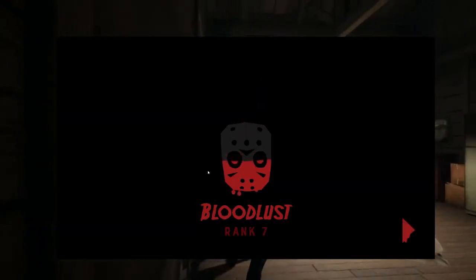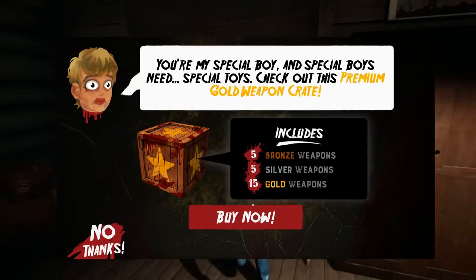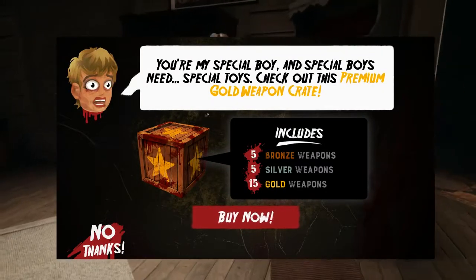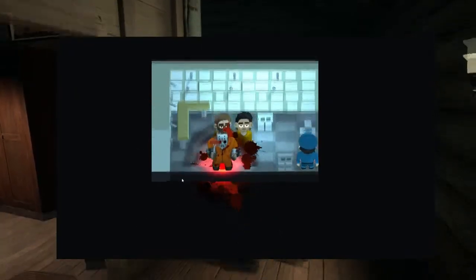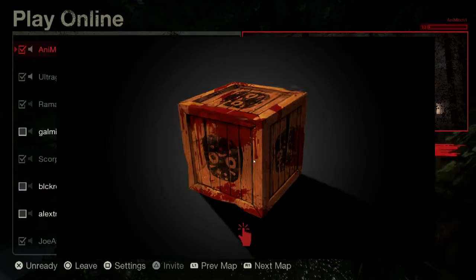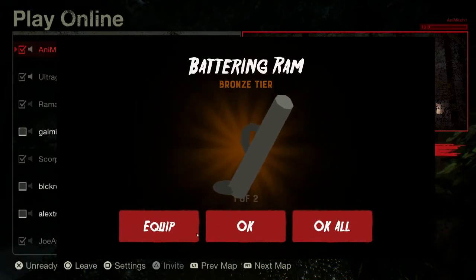And if you want real spooks, head on over to the main menu. Microtransactions. The majority of the game is free with lots of campaigns, levels, Jason costumes, and weapons. The microtransactions are only there for a few more campaigns and Jason skins, as well as weapon crates that don't change how the game is played. But still — spooky microtransactions.